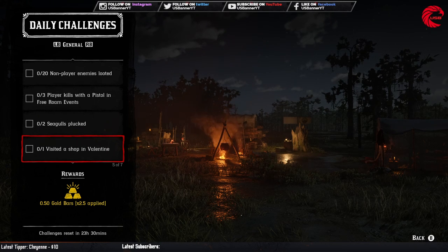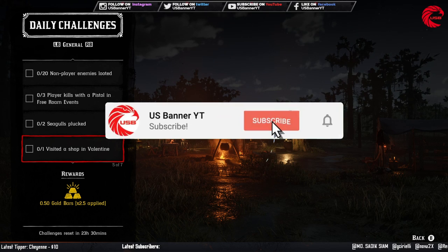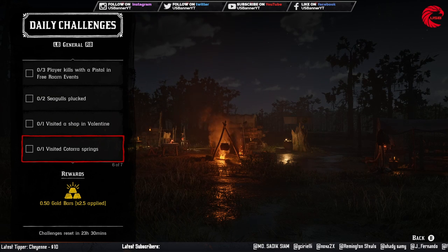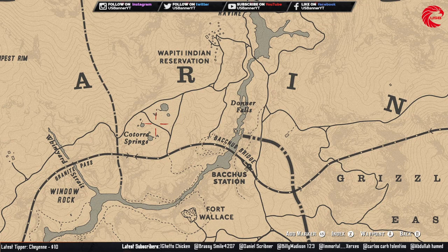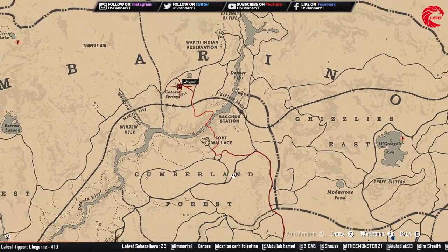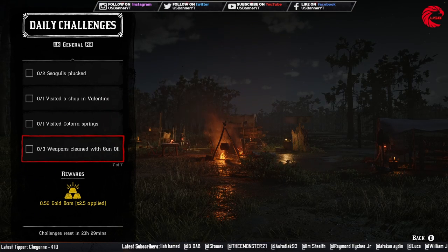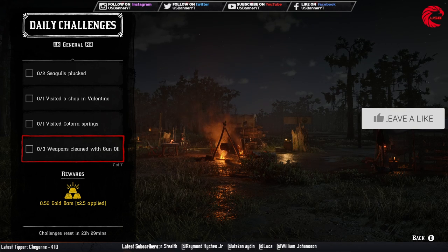Then you have to visit a shop in Valentine — just go to any shop and visit it. Just stand in front of the butcher table and it will be done. After that you have to visit Kachora Spring. Travel to the Wachi Indian Reservation and go to this location — just visit it and it will count. After that, clean your weapons with gun oil 3 times and it will count.